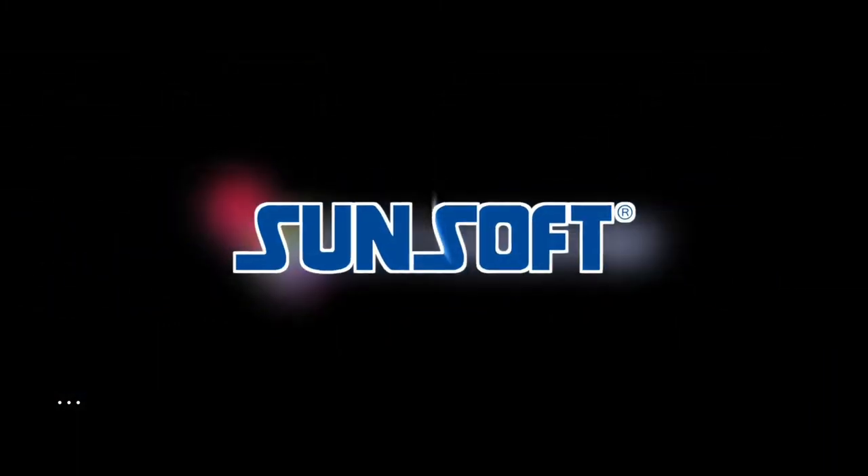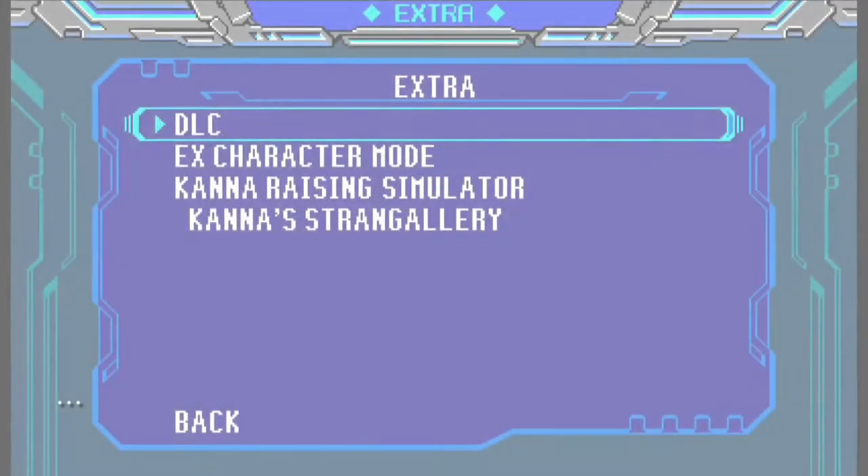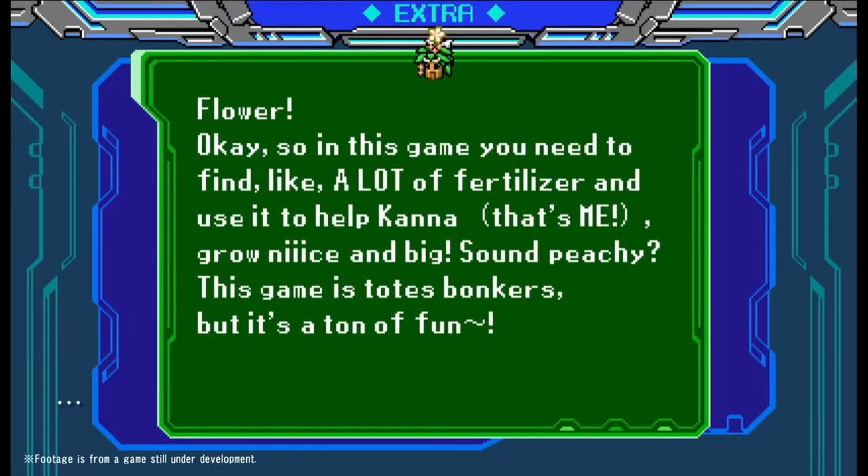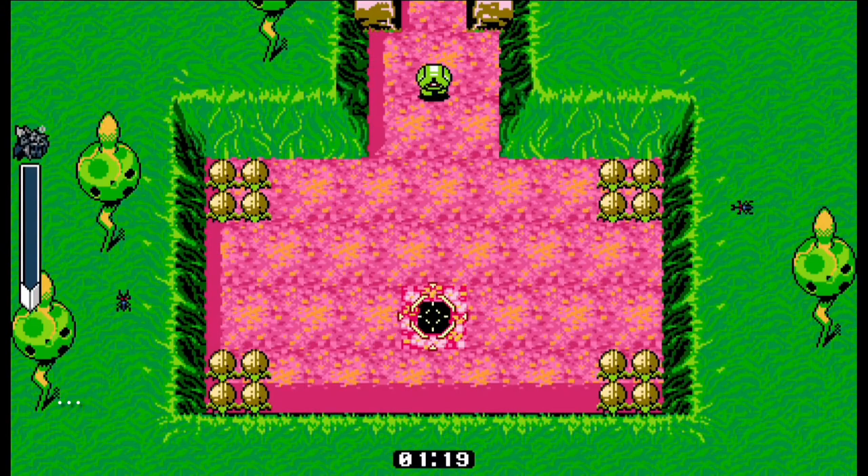Everyone nice and loud now! So like, I know this is absolutely bonkers, but your girl Kana — that's me — has her own mini-game in, what's it called? Blaster Master Zero Two!